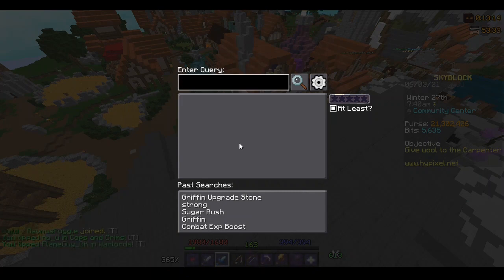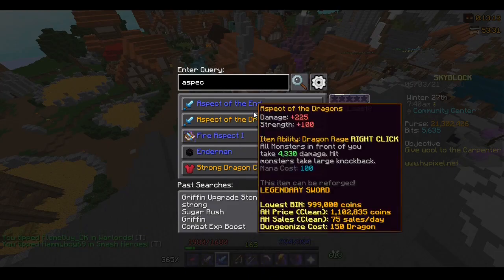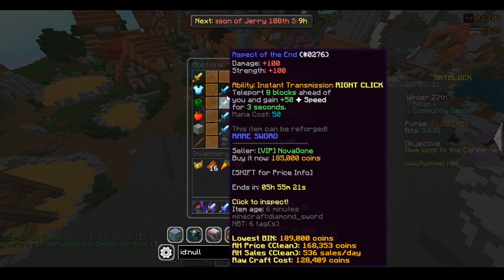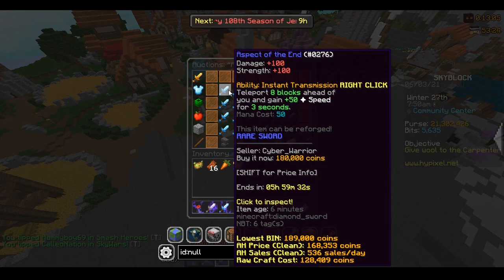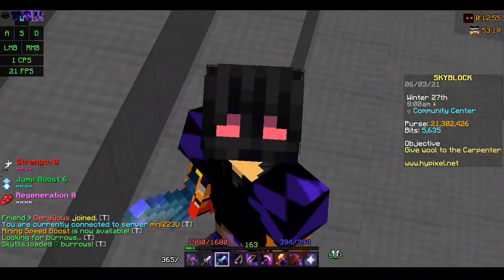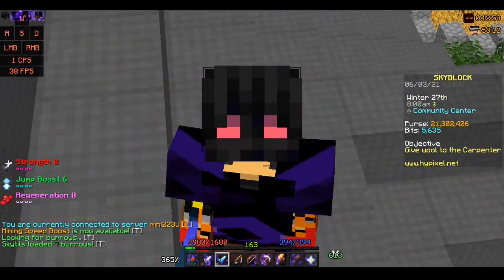So I'm just gonna type in Aspect of the End because there's really high demand for Aspect of the End, and as you can see here it's going for around 180,000 coins. But at the bottom, it says under the lowest bin and under the AH sales, it says raw craft cost is actually 128,000 coins, so you can craft it for that much and then sell it for a profit.